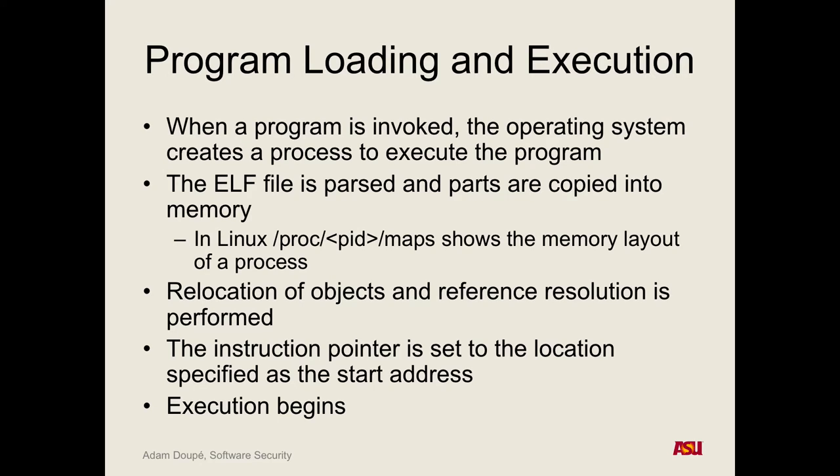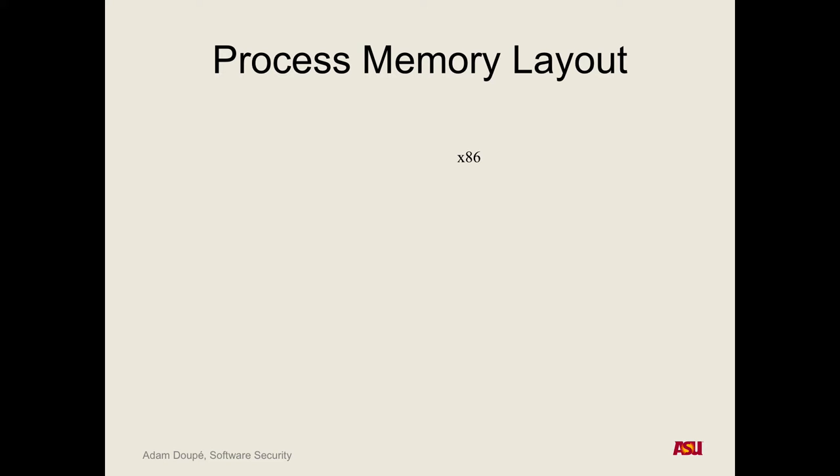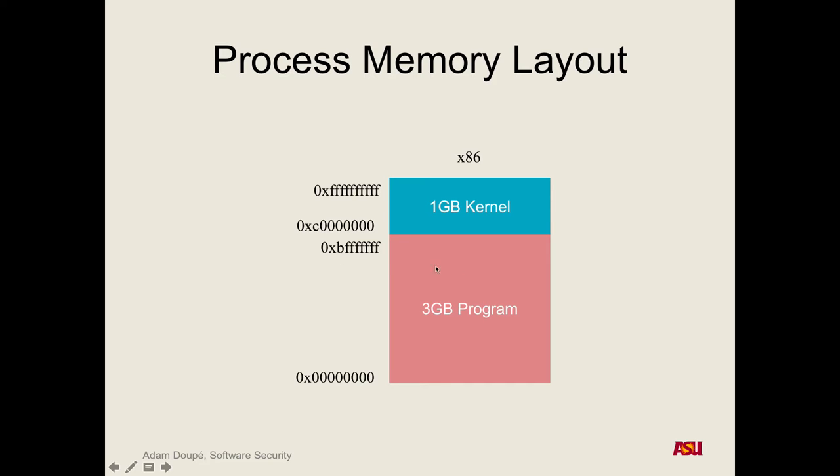What does the address space of a program look like? On a normal x86 process, this varies between 64-bit and 32-bit. For assignment three you'll be on a 32-bit system. Usually the top gigabyte of memory is reserved by the kernel, so you'll never see addresses with all Fs — those are not for your program. Your program usually starts with everything after one gigabyte, so the addresses from 0xBF down to 0x00 are what's mapped for your program. On a 64-bit operating system, you get basically everything and all your addresses start with all Fs.